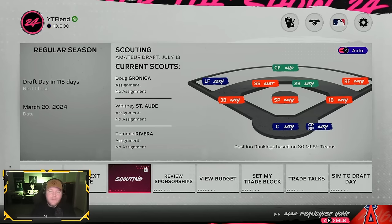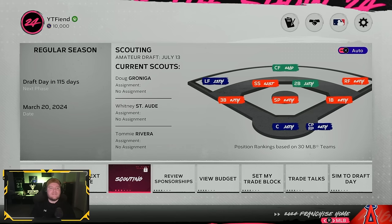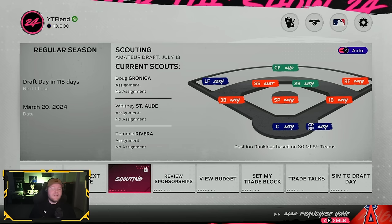One of the biggest factors for having fun in franchise mode is being able to scout and draft successfully. Getting those brand new rookies with high upside adds a lot of excitement to the mode. In MLB The Show, they changed the scouting formula in the last game, and this new formula has been pretty difficult for a lot of people. They don't make a lot of the strategies known to you — they kind of throw you in the deep end.